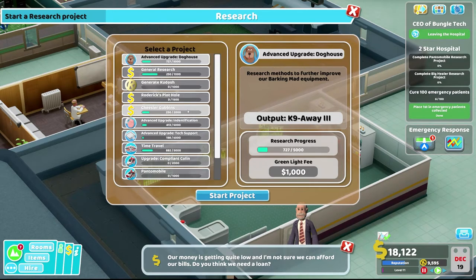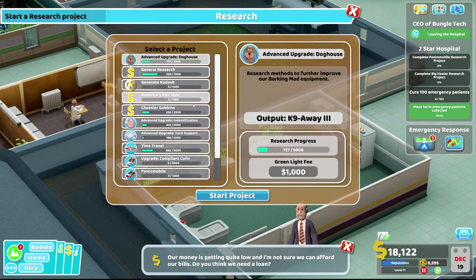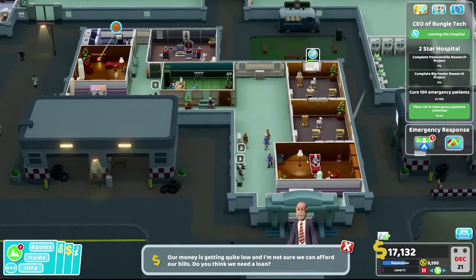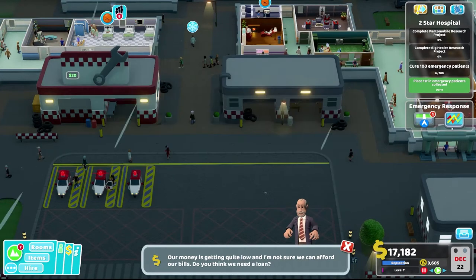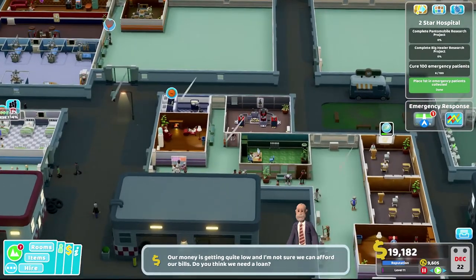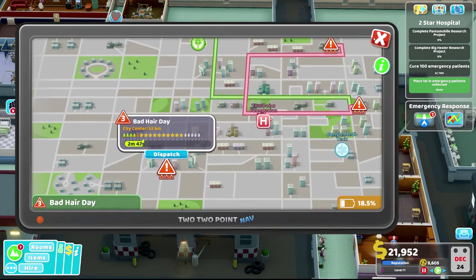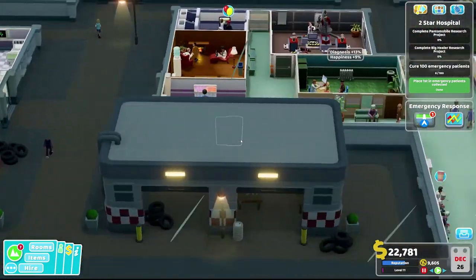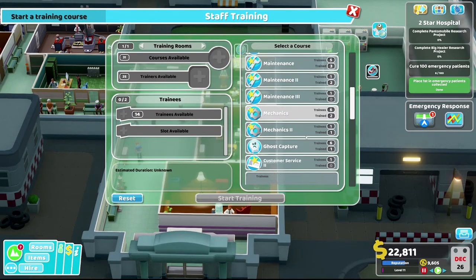We need to research the Pantomobile and the Big Healer. Let's get the Pantomobile queued up — it'll be cool to get some new vehicles. We've cured 10 patients, which is good. We need our doctor assigned to research and keep collecting patients. We definitely spent a ton of money there, which was maybe a little insane, but I think we're okay.